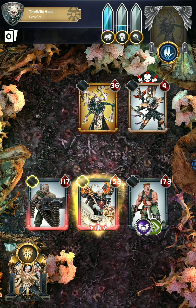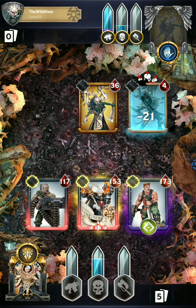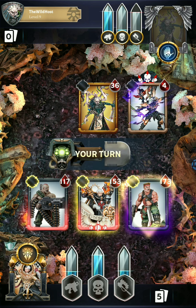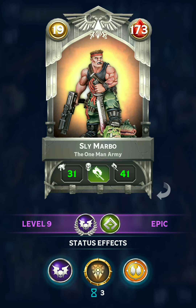Sly Marbo with the double trait — he's got Outflank in addition to Fear. I used to use that guy so much when I was just starting out; he was really good for his cost. But in the late game, he's not that great at all.